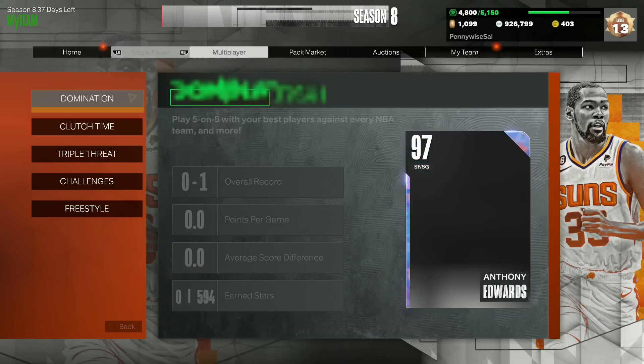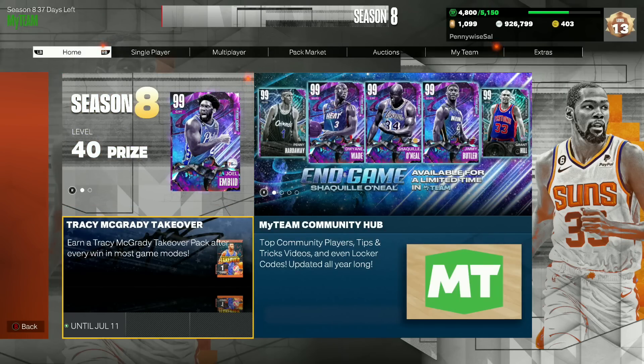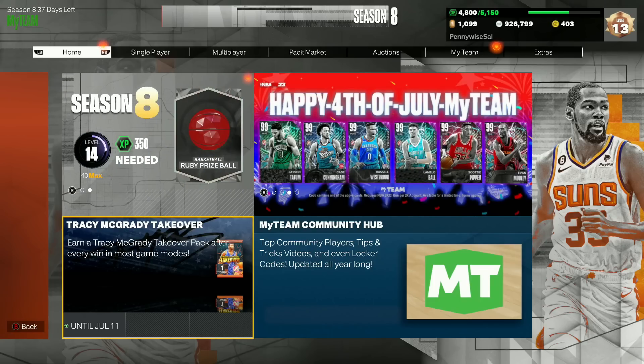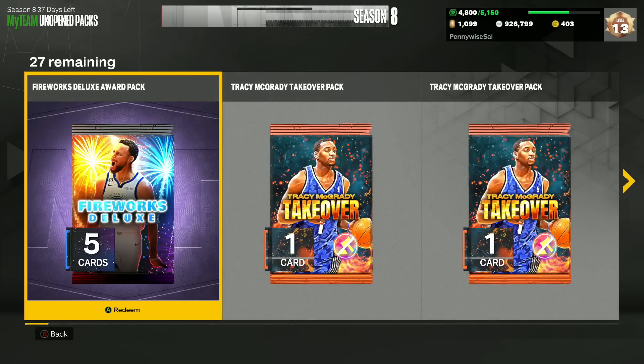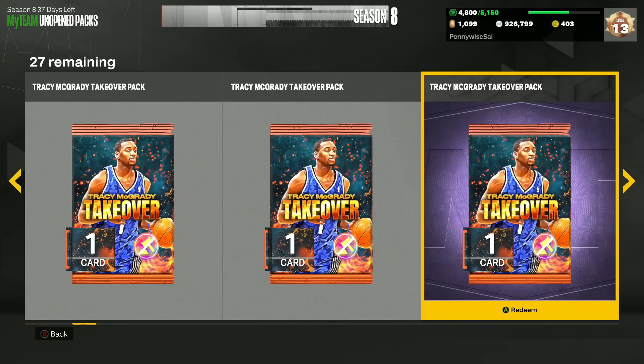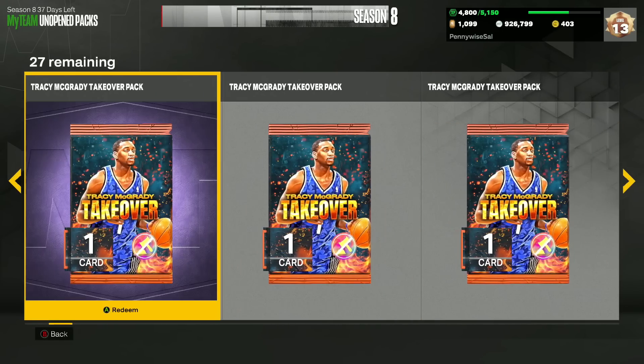If you don't know how to get these packs, you get them from every single game mode you win in. As you can see in the bottom left, after every win in most game modes you'll get a free Tracy McGrady Takeover Pack, which has a chance at a TMAC card ranging from a Sapphire all the way to his Invincible version. You can also get Rockets jerseys and logos.